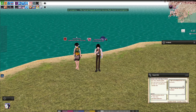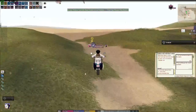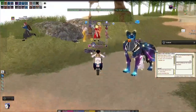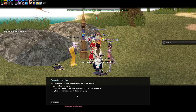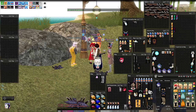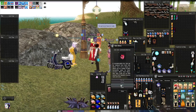Now we need to talk to the caretaker of the island, so let's go find him. We'll head towards the beach — the caretaker is right over here. There are also boxes that can give you random things, including a few new gestures.